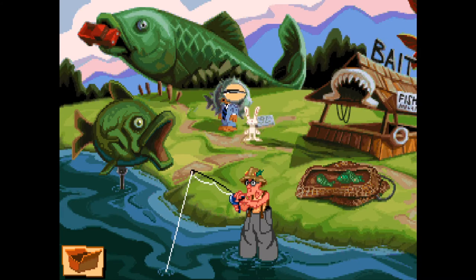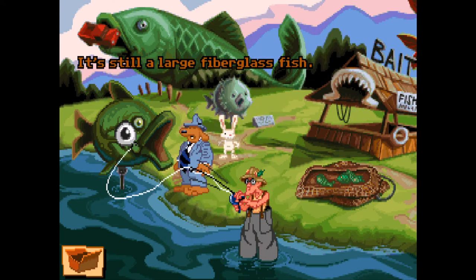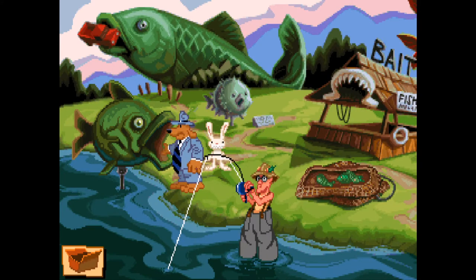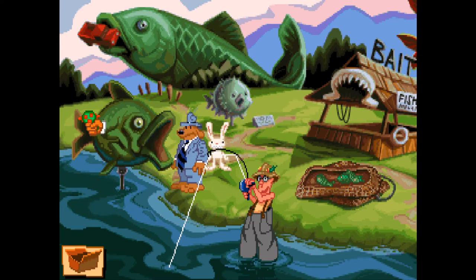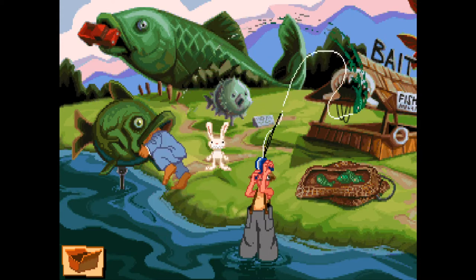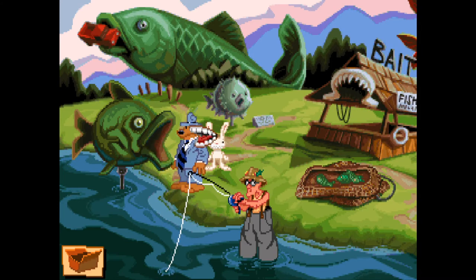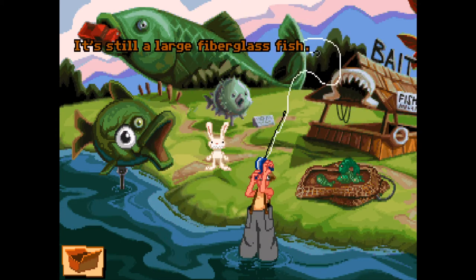What's this thing? We can't look at that. Can we do anything with this? It's still a large fiberglass fish. Yeah, I think we tried a couple of things on this as well. Can we just use it? Oh, it is doing something! So we can get in it — by just using it.